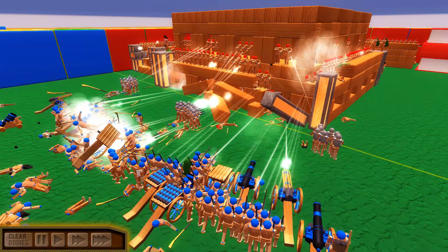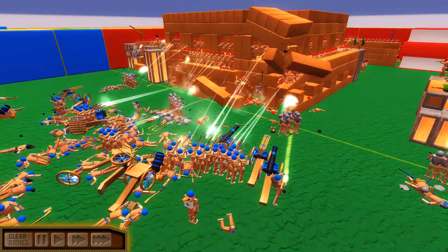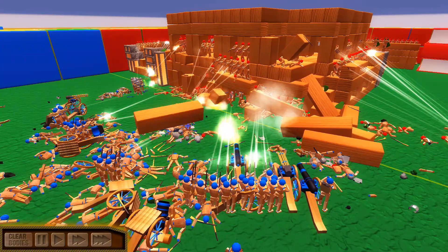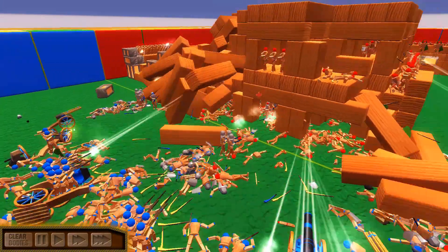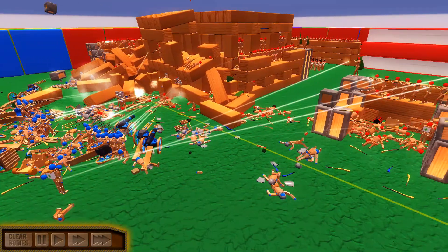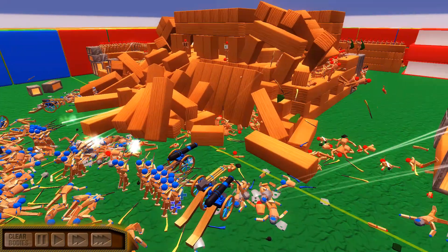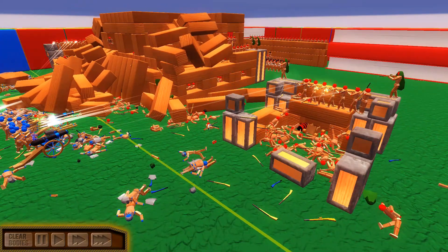Parts of the Mega Fortress are falling to the wayside as our Blue Brethren come onto it with a vengeance. But is it going to be enough? Gatling guns rounding off, cannons firing as much as they possibly can, and yet the Reds still manage to hold out pretty strongly here. Only their front lines are falling, and even that is still somewhat together.